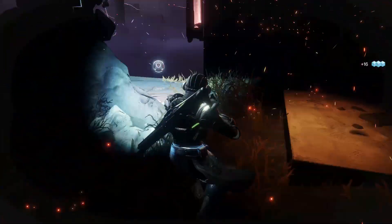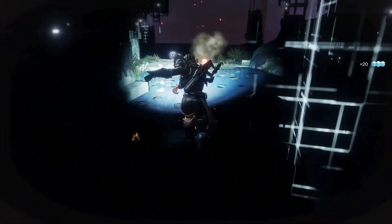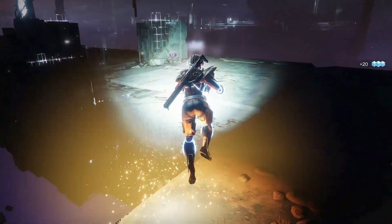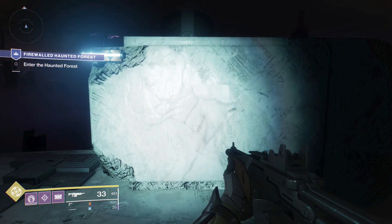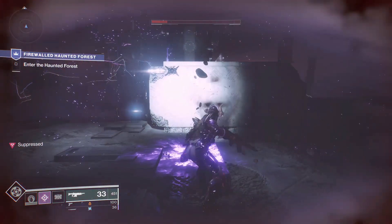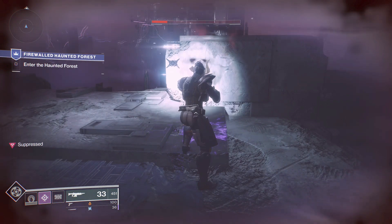Hey guys, this is a third person anywhere glitch for titans. It requires that you be a sentinel with a suppressor grenade. All you want to do is throw your grenade and use your barricade right before it explodes and suppresses you. If timed correctly, you will stay in third person.